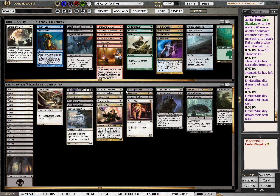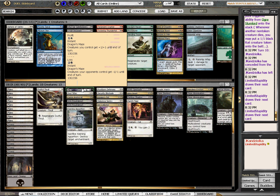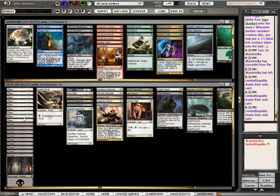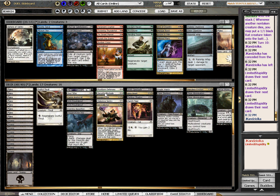I was watching someone else's draft video when they had the Ooze Flux — the enchantment that works with +1/+1 counters. And they had like three evolved creatures in their whole deck, maybe four. I was like, that card's just not going to do anything. And I watched them for three rounds and they never drew the card. Not coincidentally, they won at least two of those matches.